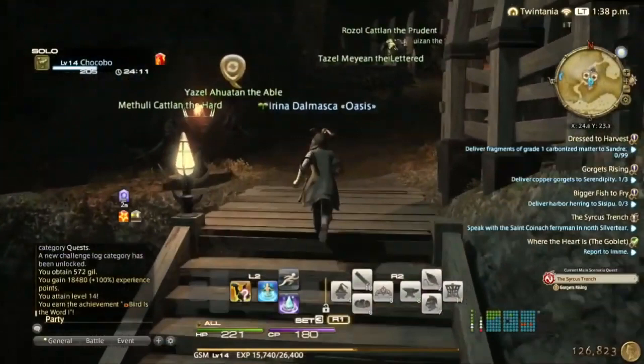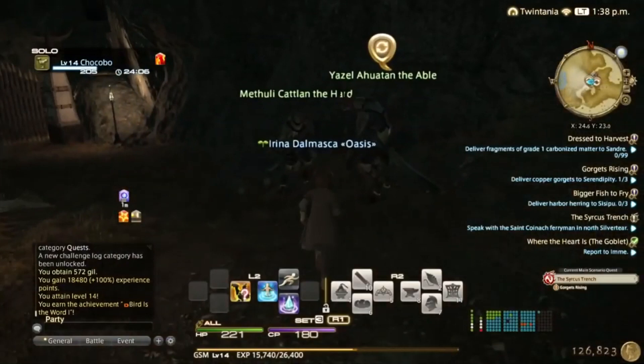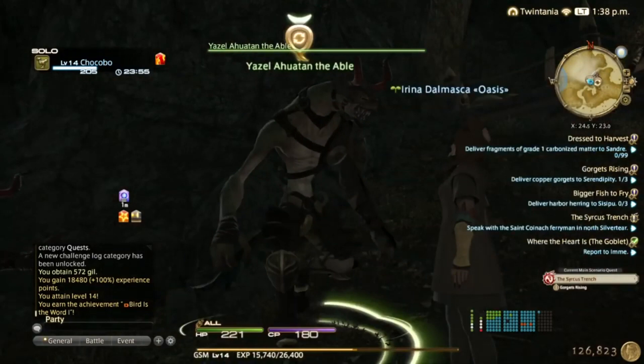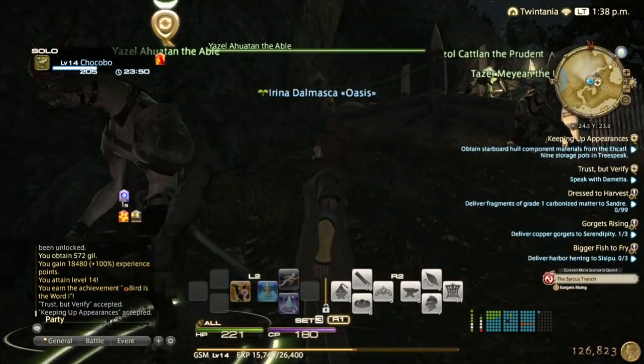These quests reset every day around when the roulettes reset. You have 12 Beast Tribe allowances and I think you can dedicate 3 or 6 to Exile. The quests are similar to the one you did to unlock it — you do some errands and you have to craft something at the end. It's really simple.